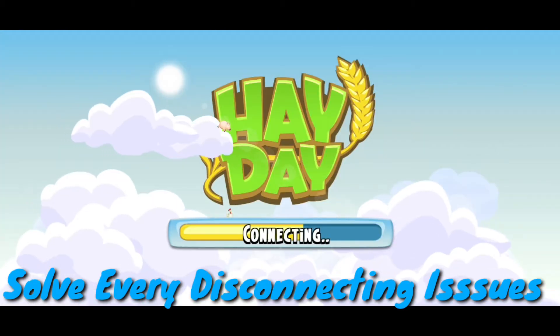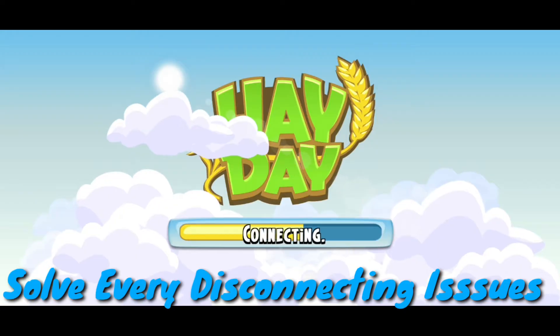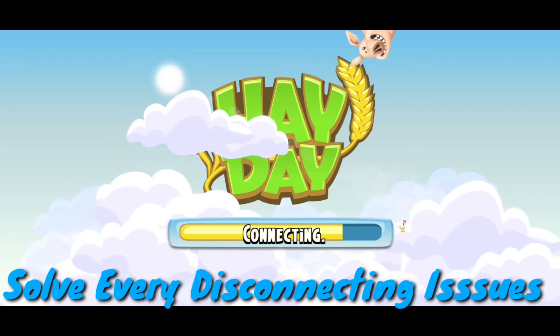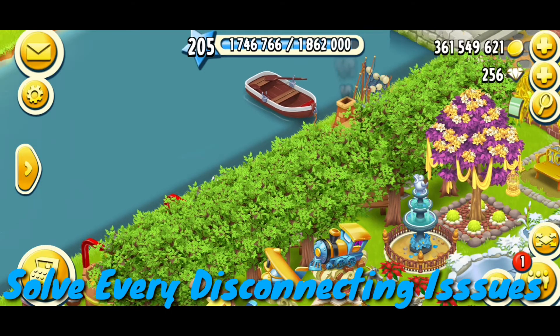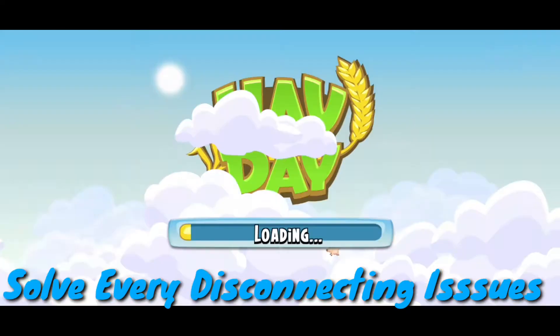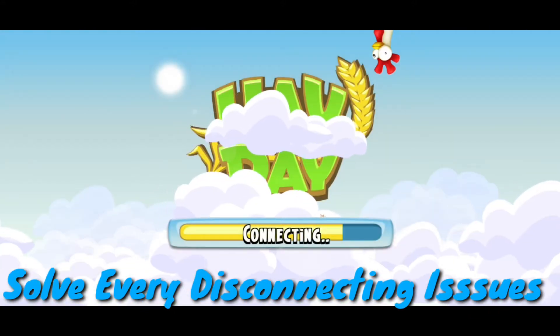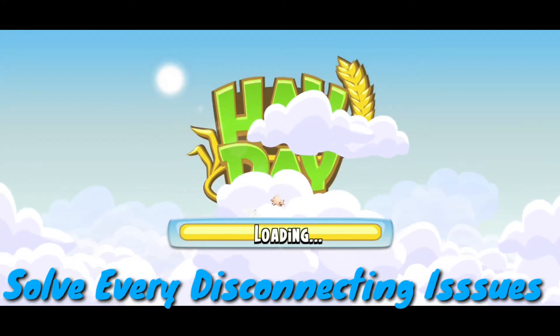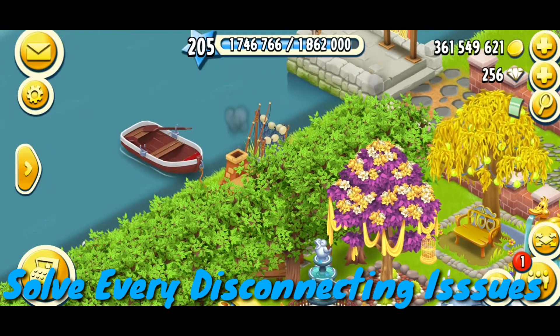I am going to try one thing to solve this issue. We have to tap the home button to go to the main farm. From there, you want to disconnect your Supercell ID, then connect it again, and come back into the fishing area.